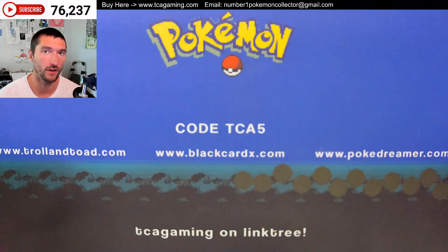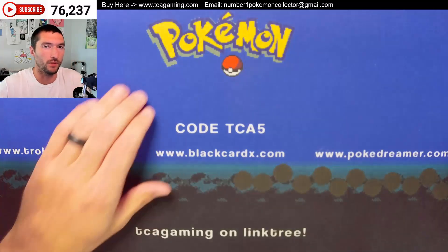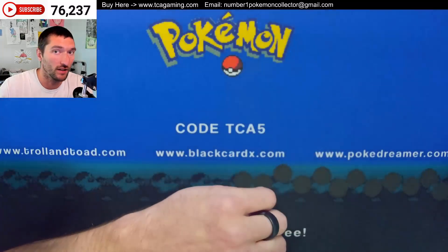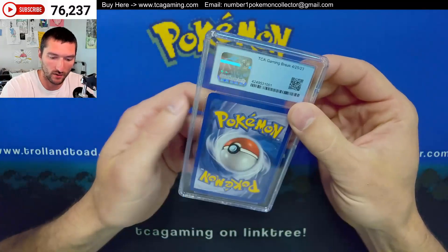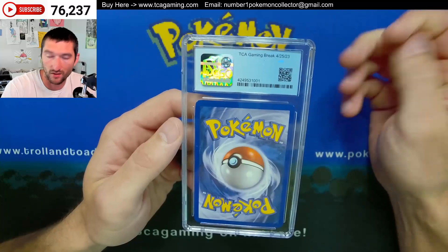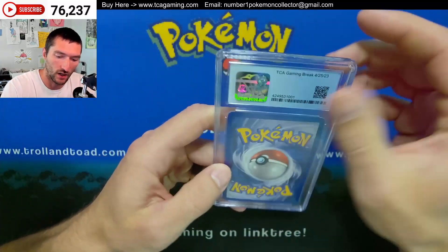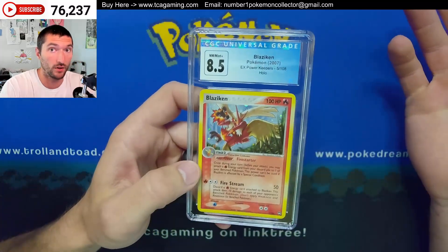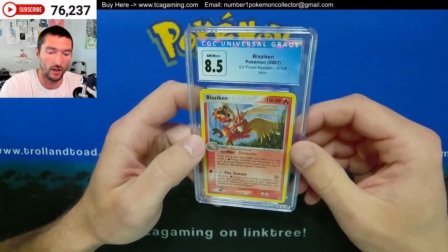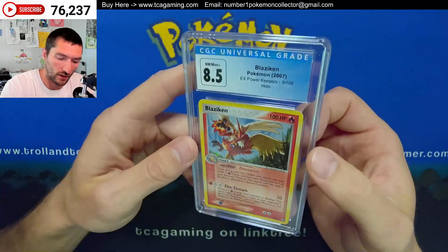Hey y'all, this is TCA Gaming, and in this video we have another CGC return from one of the lives. I can't remember what all was graded, but I believe this is one of the submissions where I had a few less cards. This is when we first opened up the Power Keepers booster box. This was from April 25th. I'm recording this on May 15th, so another quick turnaround. You guys probably won't see this until about mid-June. I try to spread these out maybe once a week, and I also wanted to make sure you guys had a few videos while I was not recording live videos during June. The very first one here we have the Blaziken.